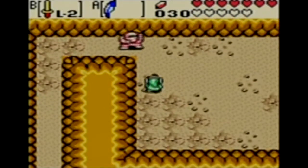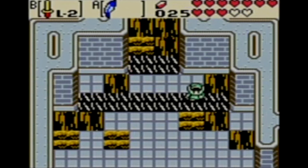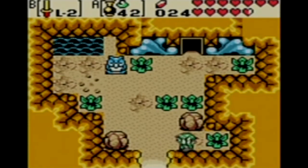Oracle of Ages, while being a more solid game than Link's Awakening — as in having fewer glitches — still has more glitches than Oracle of Seasons. So in this video, I will be going over three of the four known glitches in the game, so let's jump right in.